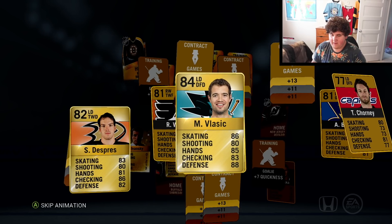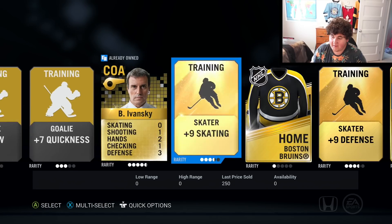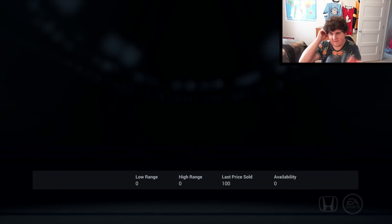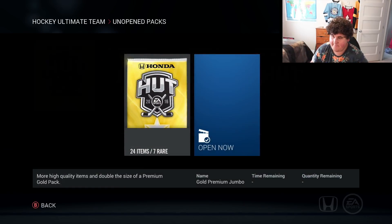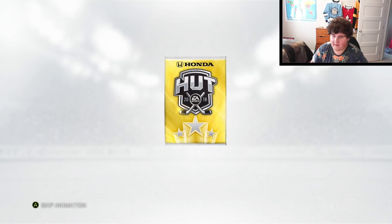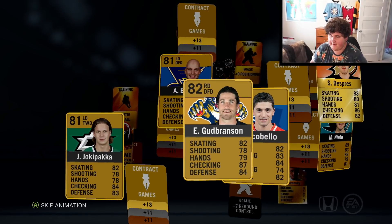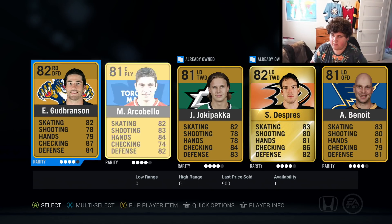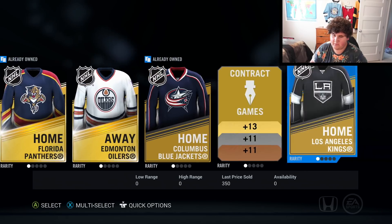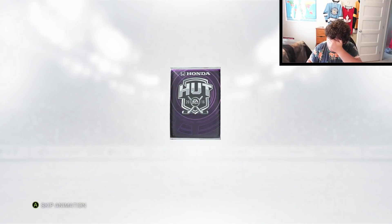We've realized that NHL 16 packs are garbage — NHL 18 packs are way better, getting 86s all the time. Vlasic and Dupre — okay, not horrible. Vlasic should be higher rated but obviously isn't. Apart from that nothing. Perrault is alright but I don't think any of this stuff sells because nobody plays this game, so I'm not gonna keep any of it. We're at 30k now, boosted up quite a bit. I might even be able to get another 35k pack at the end. Dupre again — oh my god.